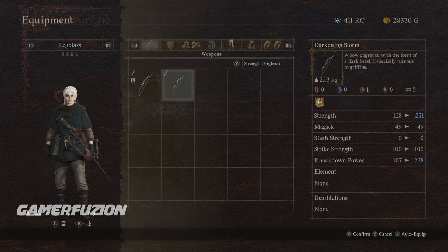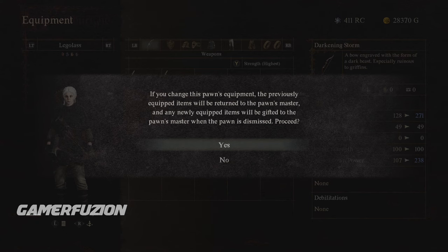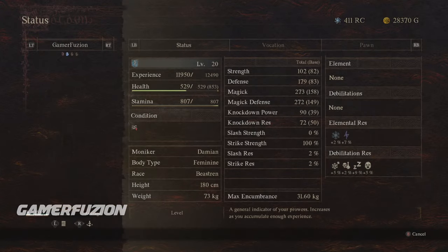This is a bow that you need to get if you are an archer, or if you have a pawn or a main pawn that you want this for, or another pawn that you want to make sure they equip it. It's very easy — all you have to do is equip it and it replaces the other one. Now this pawn is more OP, and that is what you've got to do.